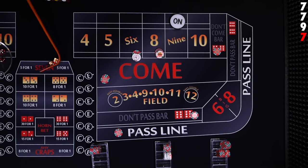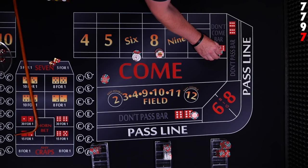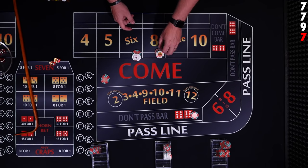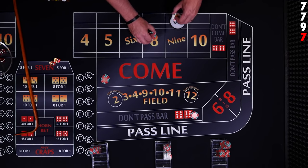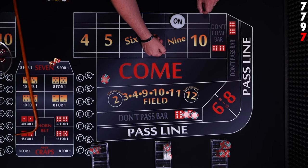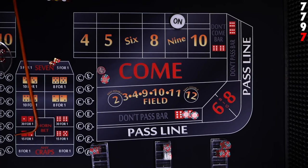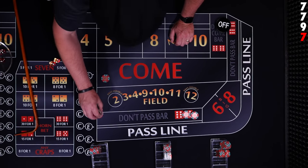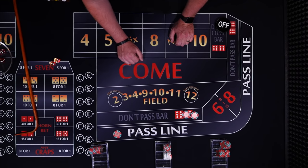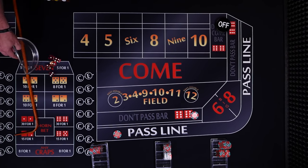Quick seven out again. The pass line will lose, the don't come will lose, and the place bets are going to lose. The don't pass is a winner because the roll ended on a seven. And the come bet will win because he's starting the game and wins with the seven on the come out. The puck comes off. New shooter — dice go to the next player.